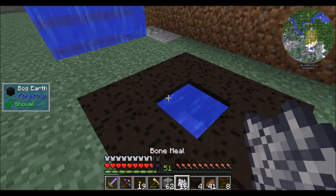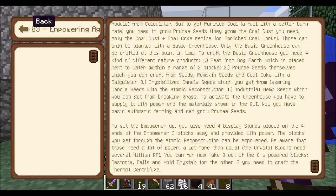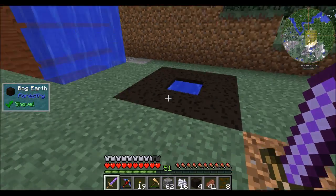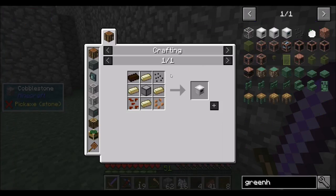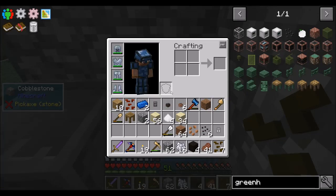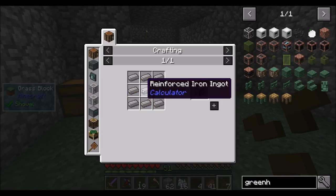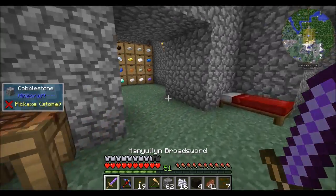We can't bone meal bog earth, so we're just going to have to wait. The guide says you can get peat from bog earth placed next to water within a range of two blocks. The greenhouse requires peat, prune seeds, industrial hemp seeds - both of which I have - crystallized canola seeds, four enriched gold, and nine reinforced iron. Reinforced iron is iron plus reinforced stone, so that shouldn't be too bad. I think I can make those right now while I'm waiting.